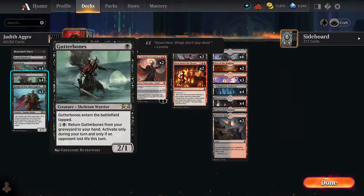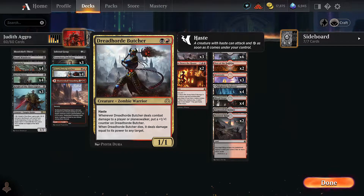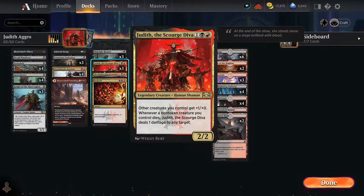If you're not familiar with this, we get Gutterbone: one mana, two power. We get Knight of the Ebon Legion: a one mana 1/2 that, if the opponent loses four or more life on our turn, gets a counter and can pump itself. We get Dread Horde Butcher: a two mana 1/1 with haste that when it dies deals damage equal to its power to any target, and gets a counter every time it hits a player or planeswalker. We get Midnight Reaper: three mana 3/2, whenever a non-token creature dies we take a damage and draw a card. And then the big payoff is Judith the Scourge Diva: a three mana 2/2 - other creatures we control get +1/+0, and whenever non-token creatures die we deal one damage to any target.